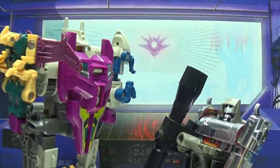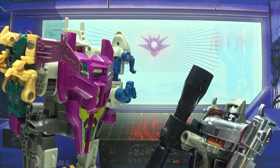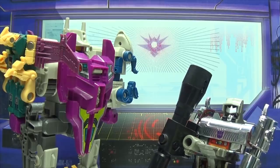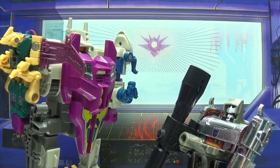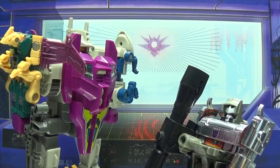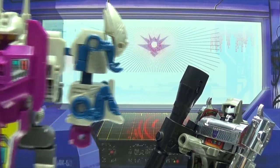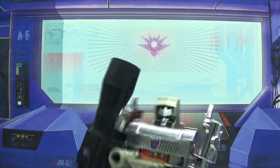Post-credits skit: Abominus gets called in for what's billed as the most important mission ever — which turns out to be retrieving something high up on a shelf that Emgo can't reach. Abominus points out that Megatron should be able to figure it out himself, to which Megatron replies that he did — by making someone else do it. 'I'm a leader! We don't do work!'